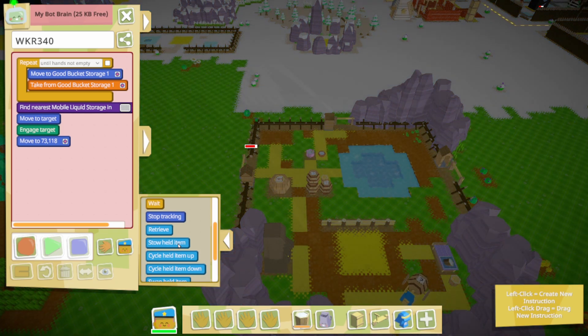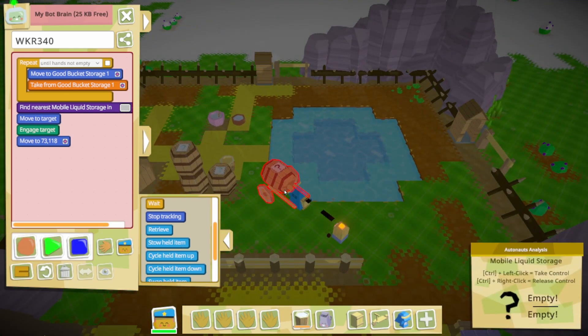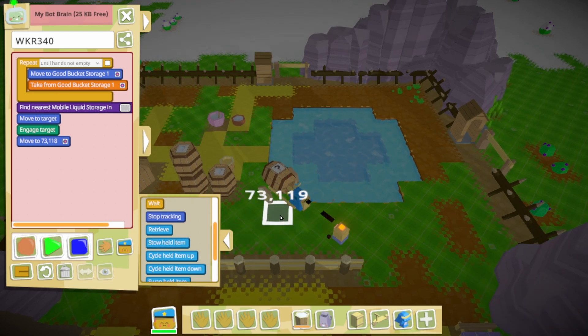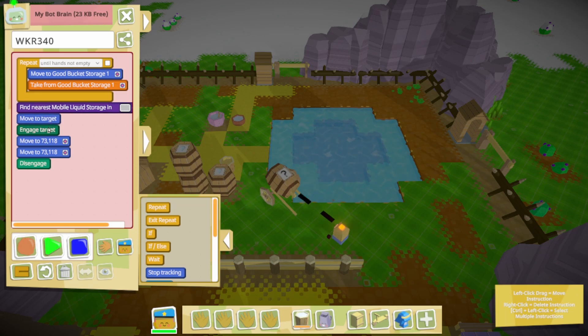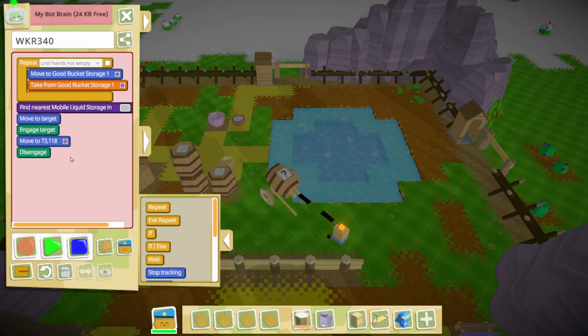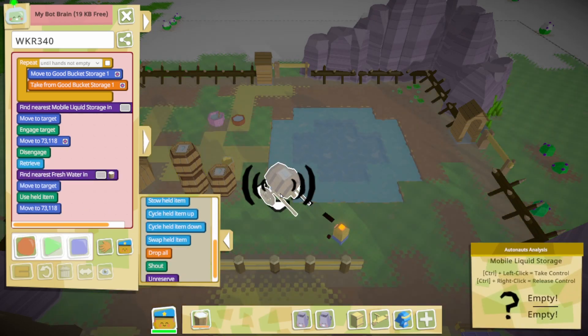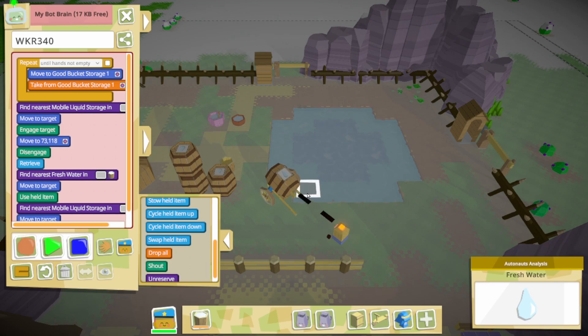I want to see if we can get this all to be a one-bot operation. Drop it — there we go. Find, move, engage, move to there, disengage, retrieve. I think we're gonna get more than enough use out of this bucket. I could have him throw away the bucket every single time.